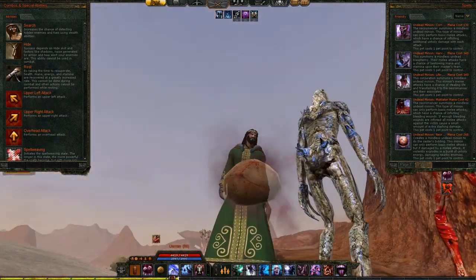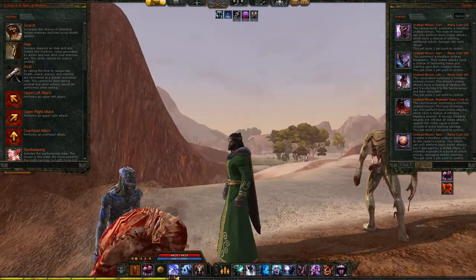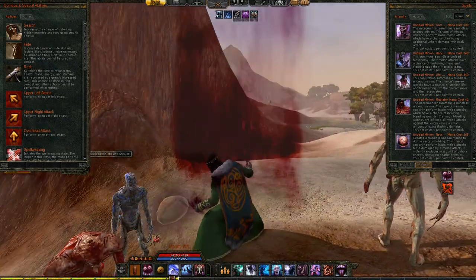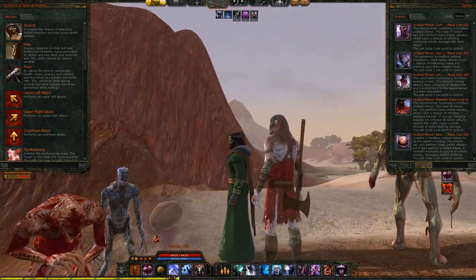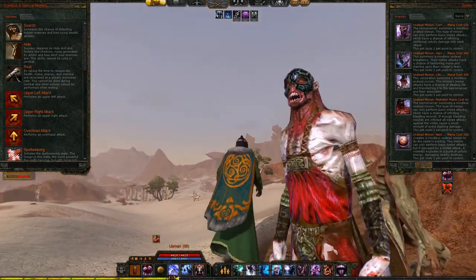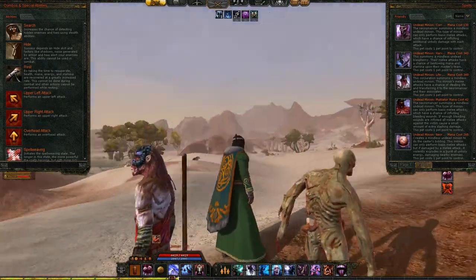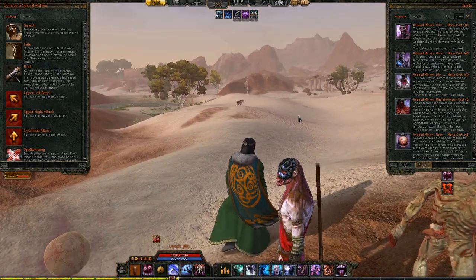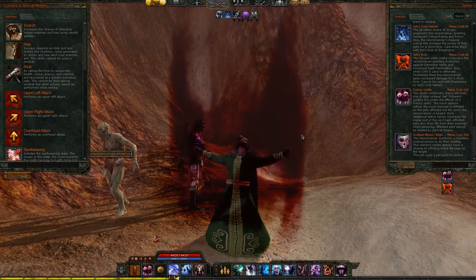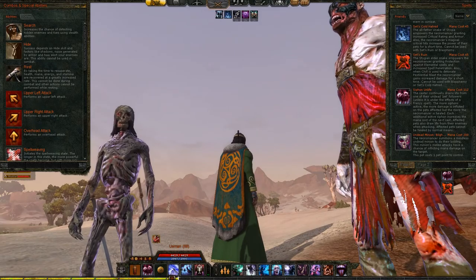The Necrotic Bomb is a funny, stinking blob of floating flesh — it'll detonate when attacked or at the will of the Necromancer. The Life Stealer looks like a dead Vanir warrior with red hair, but the face is bestial and the ears are pointed — his attacks have a chance of stealing life from the target and returning it to the Necromancer's team. The Blighted One is a strange fellow who definitely looks like a cadaver — his attacks have a chance of damaging the mana of the target.